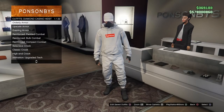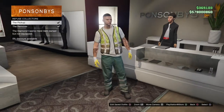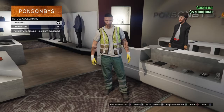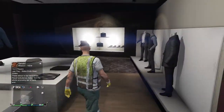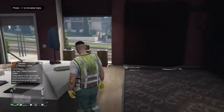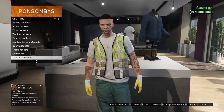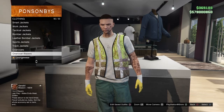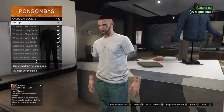The first thing you want to do is make your way over to any clothes store and go down to the Diamond Casino clothes, then go to Refuse Collectors and select the pickup. Once you have that, go over to the clothes section and go to Tops, then make your way down to Overcoat Blazers.